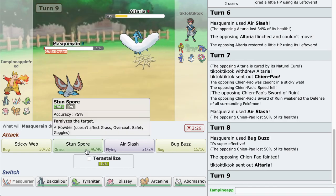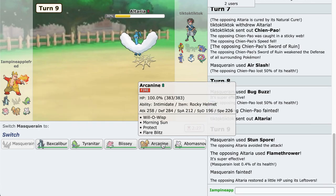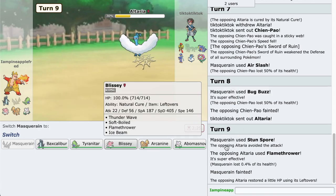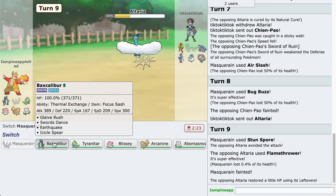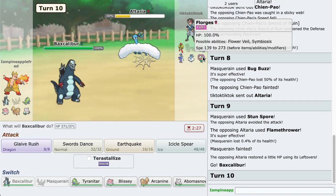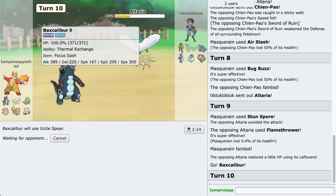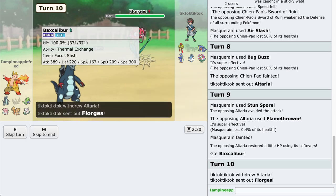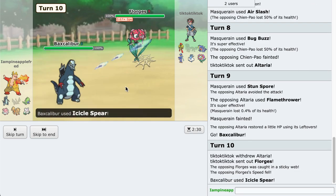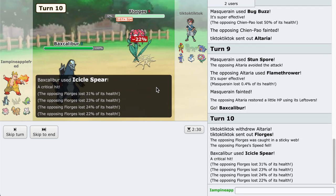Maybe a speed tie. I'm gonna go for Stun Spore again. Oh for goodness sake. That's okay though because we can go to the Baxcalibur here and Glaive Rush. Actually no, because Armarouge is there. Let's go for an Icicle Spear. The reason I put Icicle Spear on this and not Icicle Crash is because I planned on using Sword Dance and it does break subs, which is useful since Cyclizar is very common.